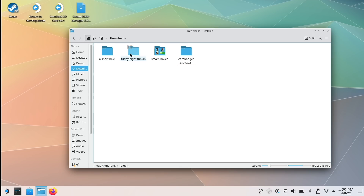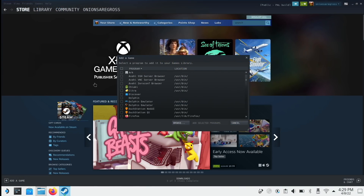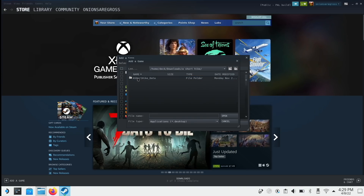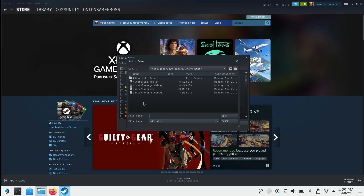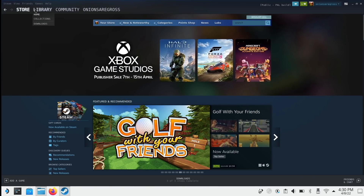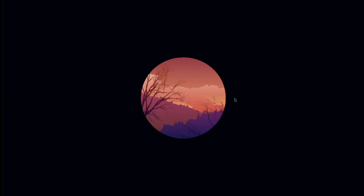Now that we have these three extracted, let's add them to Steam and make sure they work. We're going to open up Steam and then select Add a Non-Steam Game, then browse to Home > Deck > Downloads. Starting with A Short Hike, if you open up that folder you're not going to see anything — you need to change it to All Files. Typically for a Linux game you want to find the one that doesn't have a file extension. Select that and then go Add Selected Game. Scroll down in your library to find that file, then press Play to check it actually runs. And sure enough, just like that, it does work.